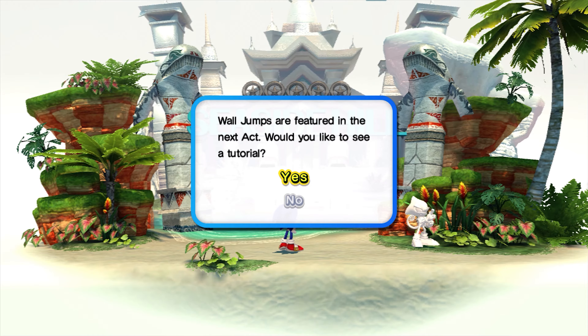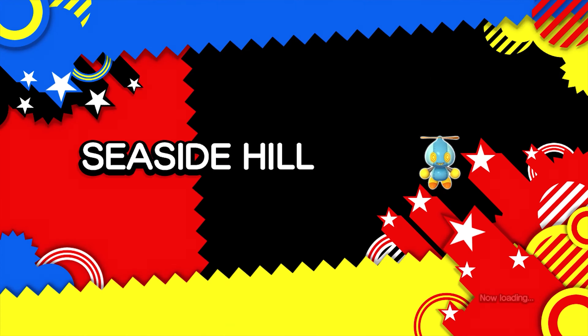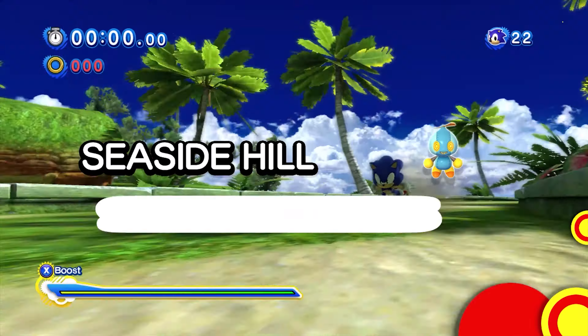Wall jumps are featured in this next act - would you like to see a tutorial? Sure, just because it was funny when we saw the last tutorial. Pretty sure we've done wall jumps before. Now it's going to do it in slow-mo. Yeah, we're gonna skip that - I think I know how those work. There are a lot of alternate pathways in Seaside Hill, that's one of the things I love about it. In Classic Seaside Hill we only took one path, but you could take an entire path that leads underwater from the start and it's completely different.